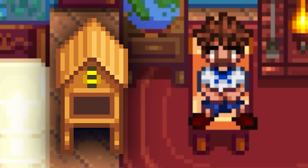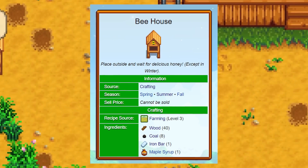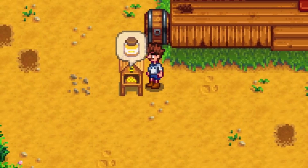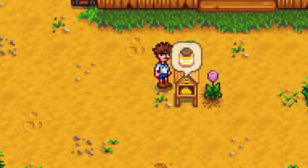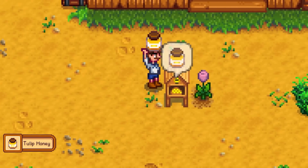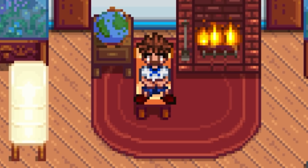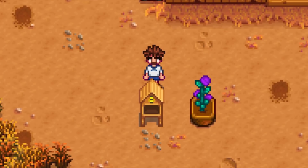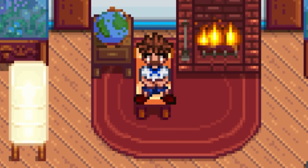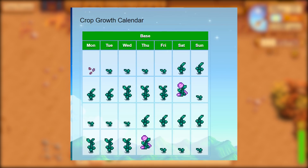Next we have a bit of a fan favorite: the bee house. A bee house is crafted using 40 wood, 8 coal, 1 iron bar, and a maple syrup, and produces a single honey every four nights that sells for 100g. However, if a flower is growing within a five-tile radius the bee house produces honey correlated to that flower, with the highest-selling being fairy rose honey at a whopping 680g. While the flower buff mechanic is really interesting, the honey price is slightly too weak to be worth giving up valuable farmland space, the flower honey buff doesn't work with flower pots, and flowers have to be fully grown. So while 680g per fairy rose honey sounds nice, you only really get about three harvests of it per year.